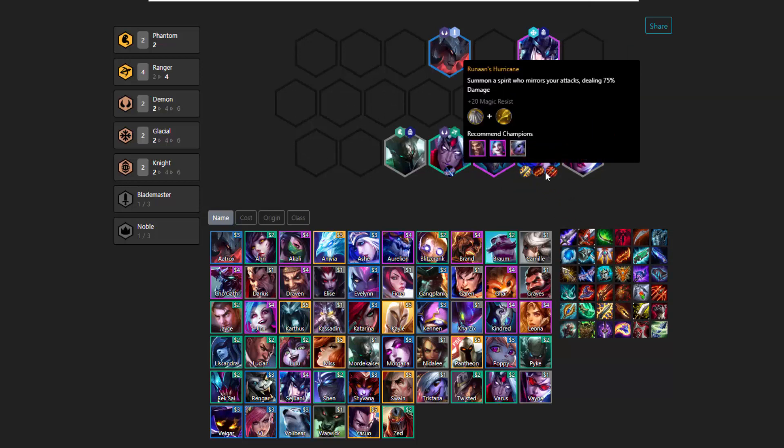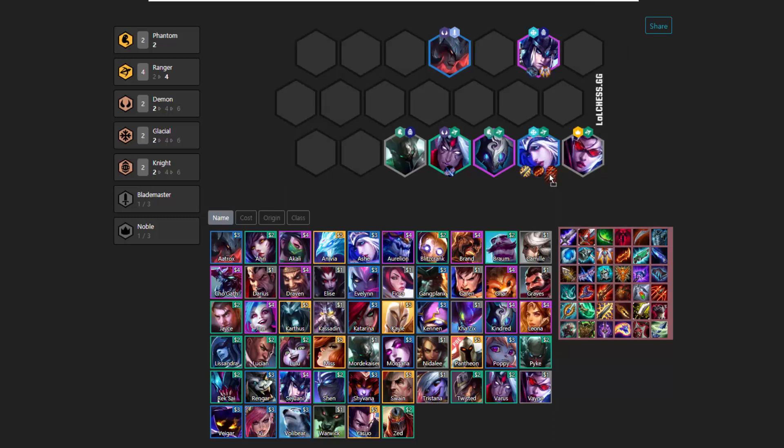Hurricane works really well on her as well because she's got Glacial buff, although there's usually going to be better uses for Spatula, as we'll see later on. The other item that is really great — it's not a core item, but it's Ionic Spark. It got nerfed a bit, but you can stack it now, which is pretty cool, and it definitely helps with this team comp a lot. Basically, with Phantom buff, if the phantomed unit casts a spell, the Ionic Spark is going to kill them, which is really good.